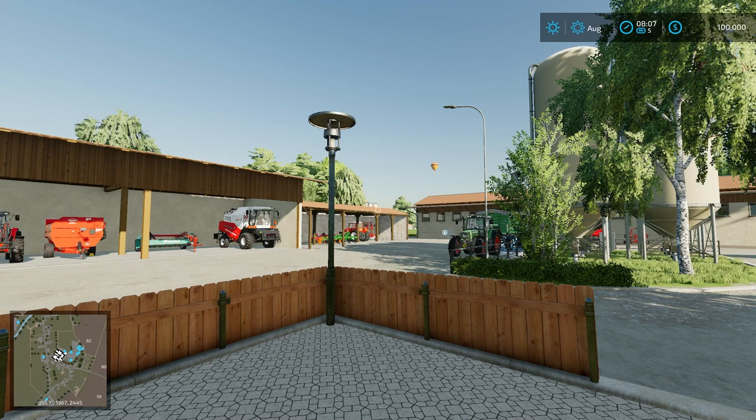Seven sales outlets — all production sites plus restaurant. Complete real signage for orientation. Growth plan adapted to the area — no olives, cotton, or sugar cane. Weather data of the region, average German weather service. Adapted soil map for precision farming DLC. Full maze plus compatibility. Modified light model installed in the map, FS22 relight.